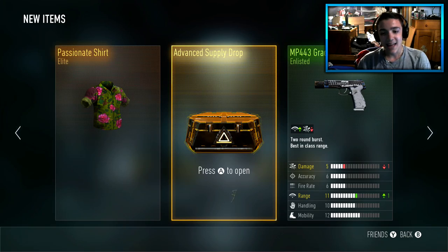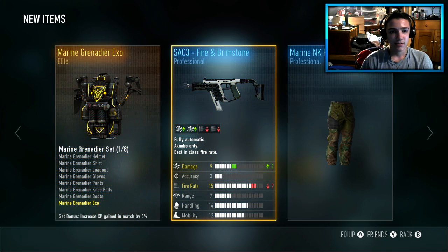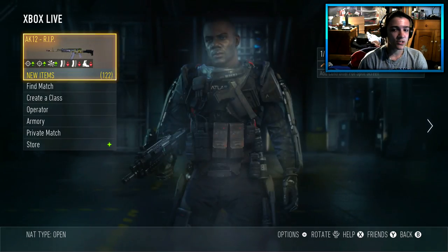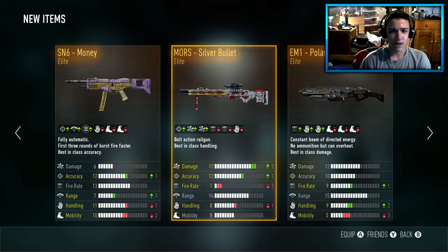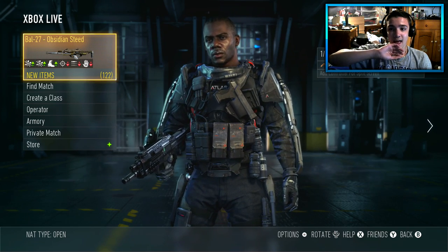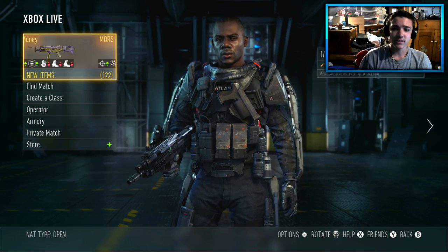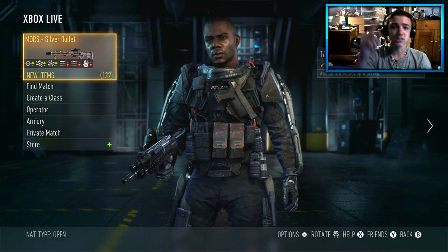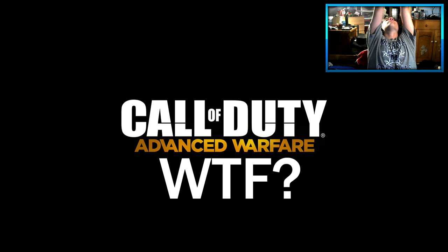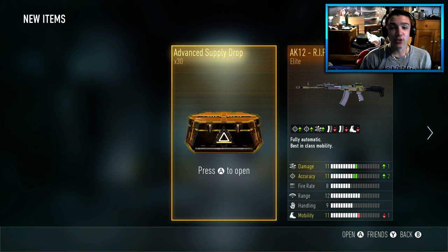Two more — come on, baby. Show me the legendary. The Aces — I've actually never had that before, that's pretty cool. The last one, here we go. Nothing. So that was 30 drops, guys. We actually have more on another account — we're gonna pile it all into one video. So I'll see you guys with some more event supply drops. Supply drop gods, give me something good. Alright guys, we are back with 30 more supply drops — let's get right into this.